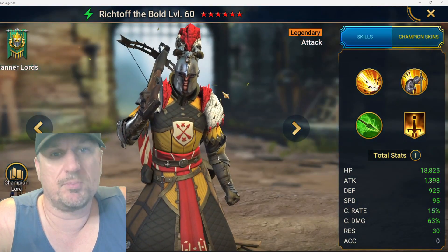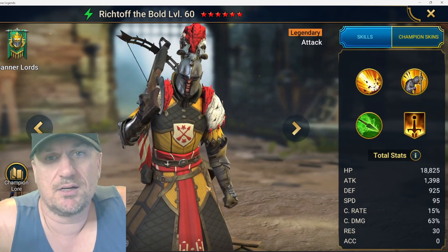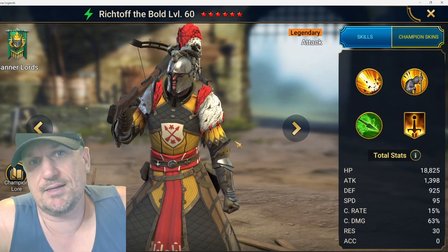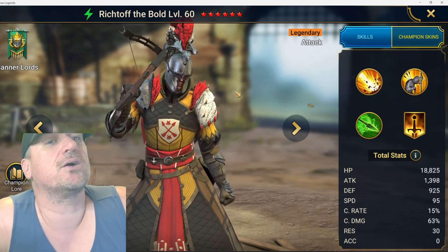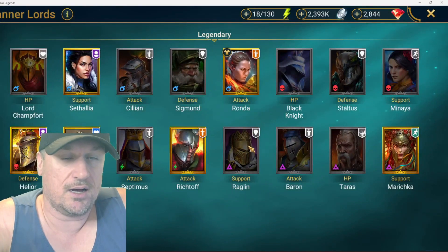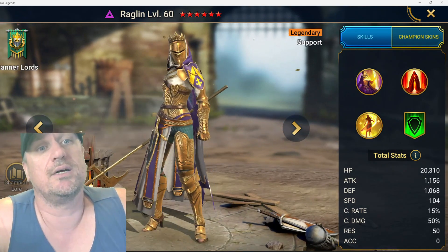Richkov the Bold — I pulled him not too long ago. He has a poison, which is just fine for Dragon or clan boss Demon Lord. I think there are a ton of better options than him, but he is an option. I'm giving him a C.